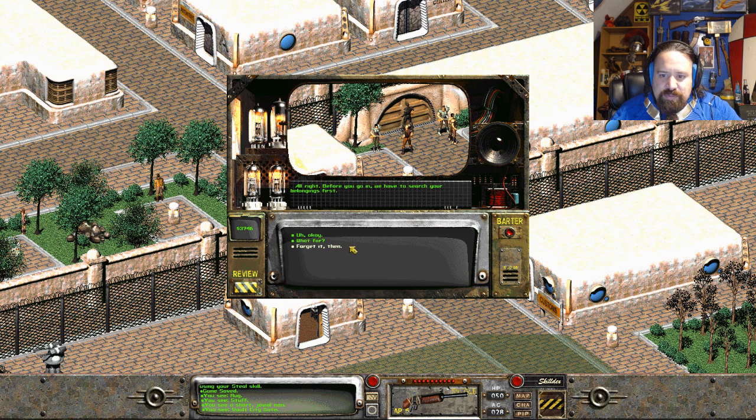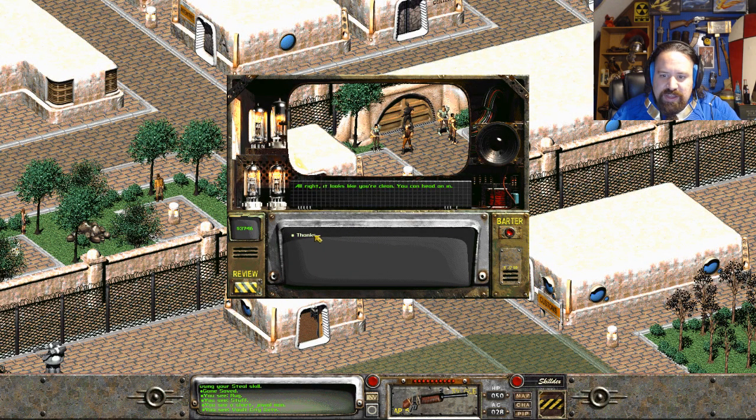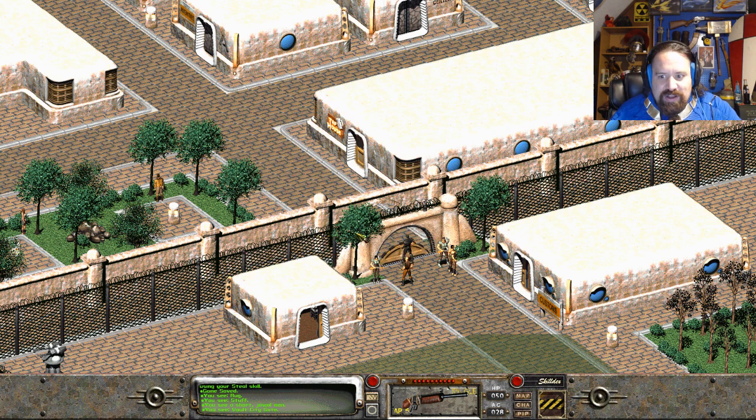Before you go in, we have to search your belongings. Sometimes outsiders try to smuggle in alcohol or have forming chems into the city - Buffout, Jets, Psycho, Mentats, that sort of thing. All right, looks like you're clean. You can head in. I was like, oh man, do I have anything like that? I think my companion had some alcohol on him.